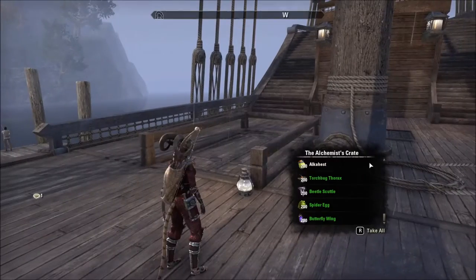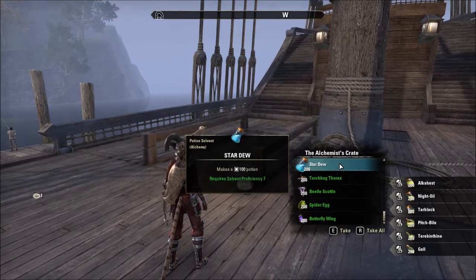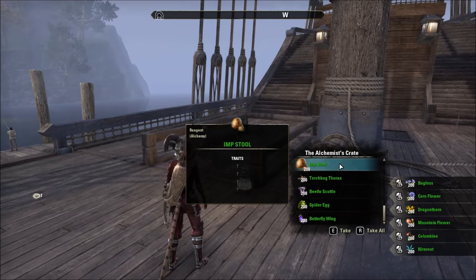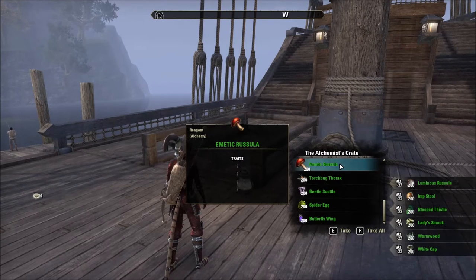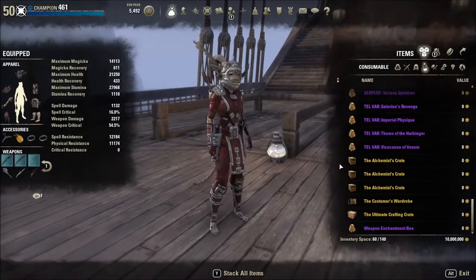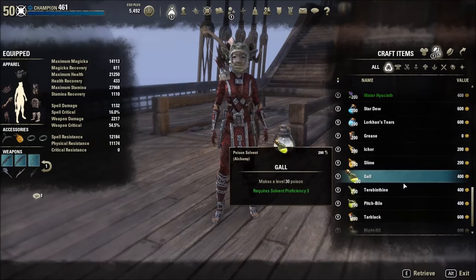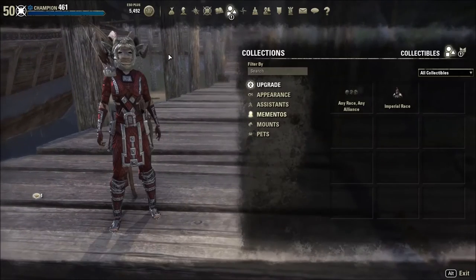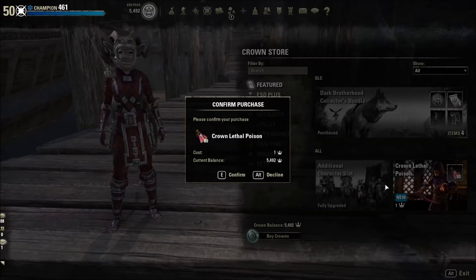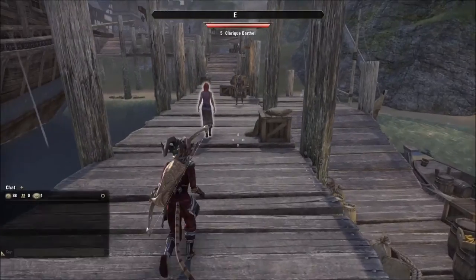I'm going to open this box of crafting materials from the alchemist crate and it should all go right into my crafting bag. You can see the little icons on the side — all this stuff going to my crafting bag. I don't know what the limit is on the crafting bag, but it does not appear to have a limit. Now I have inventory space, so I'm going to go purchase some crown poison. I get 80 lethal poisons for an unknown amount — now we're rocking and rolling.